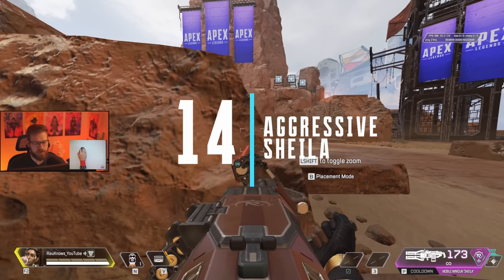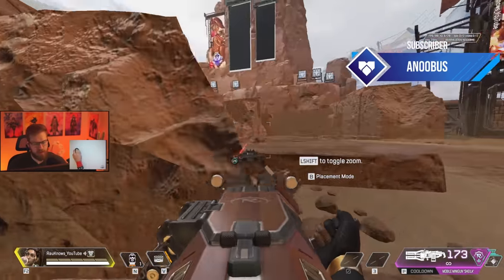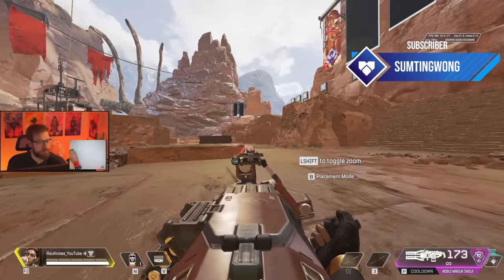If you're going to swing a corner with Sheila, don't walk around the corner — you're going to be too easy of a target. Instead, start winding her up while you're sliding or bunny hopping as you turn the corner. This will make you a much harder target to hit.